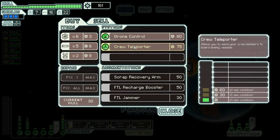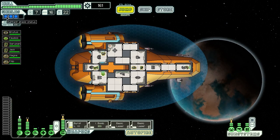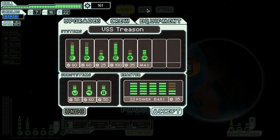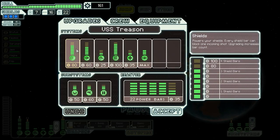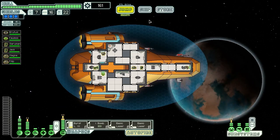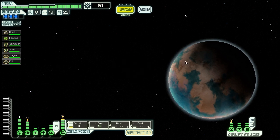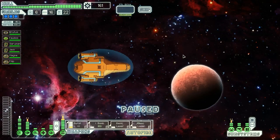We don't need drone control or a teleporter at this stage. What we want is those level 4 shields — that's our priority right now, and I don't know if we even have time to get them. We need 20 more scrap just to afford the upgrades, and then another 70 for the power. Maybe there'll be something good in this distress beacon — if they give us another 50, that would be nice.